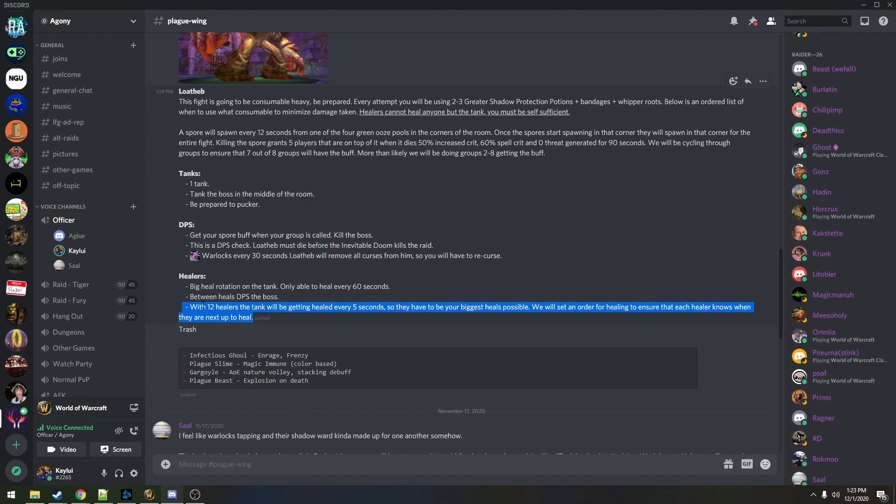The baseline example in the guide: if we have 12 healers, we'll be able to get a heal off every five seconds. If we have 10 healers, we need to set it up for every six or seven seconds. We'll just have to figure that out and adjust our count accordingly. We load up the biggest heals we've got — we can finally use max rank heals.